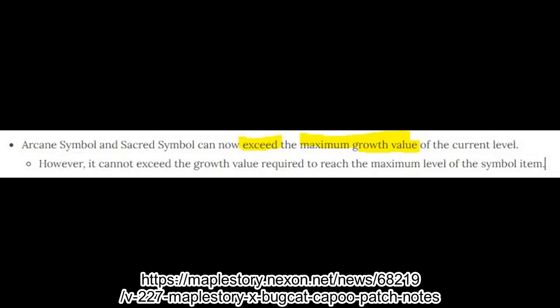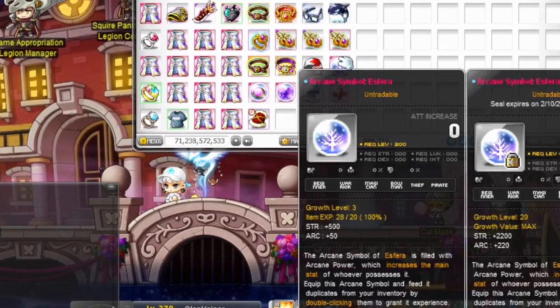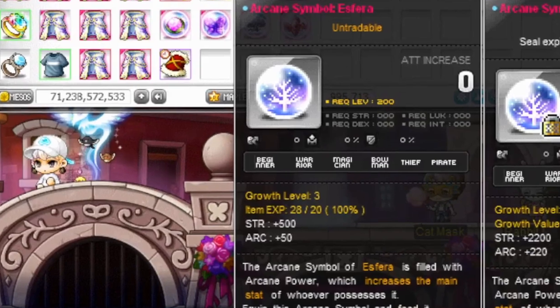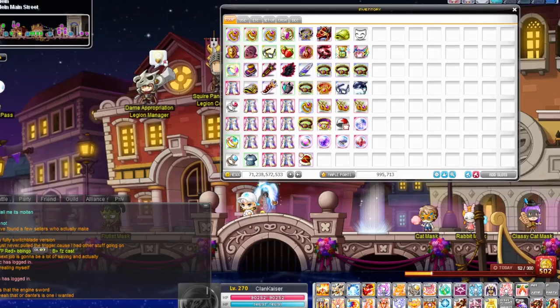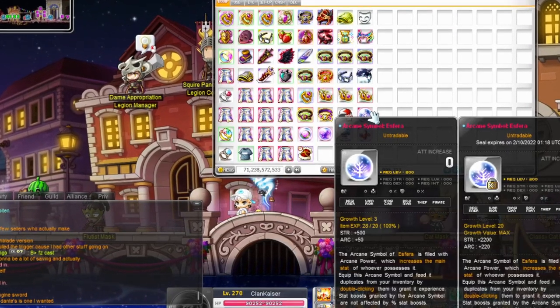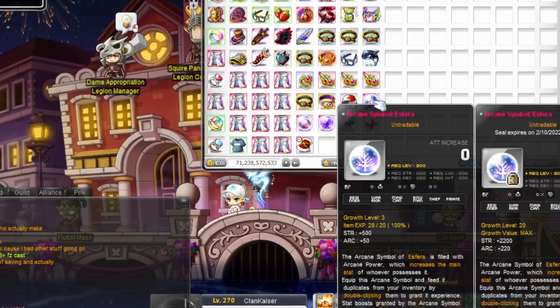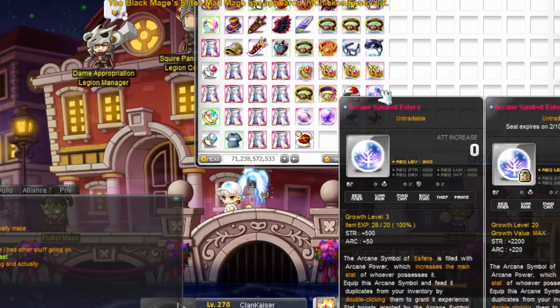But what the version 227 patch did, which just happened recently about a week ago, is that now arcane symbols can keep going in terms of stacking on top without having to level it. So you see this symbol I have right now — it says 28 out of 20. Back then you couldn't do this; the most you could do was 20 out of 20, and then you would have to enhance it before equipping more symbols onto it. But now you can equip an unlimited amount of symbols on top of it, it will accept them, count towards your progress, and you don't have to level it — which means you only have to pay once.